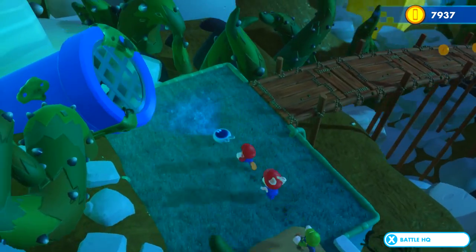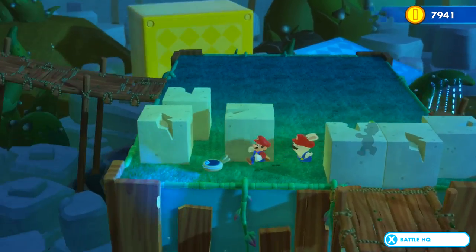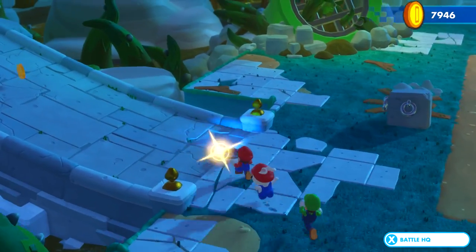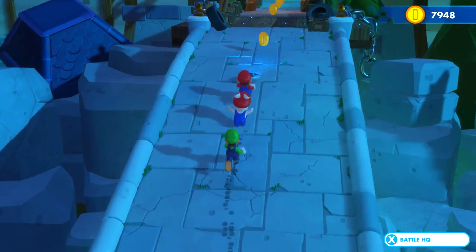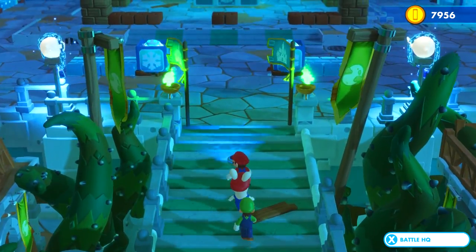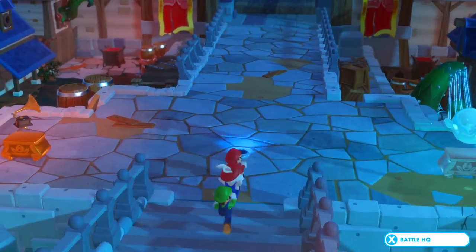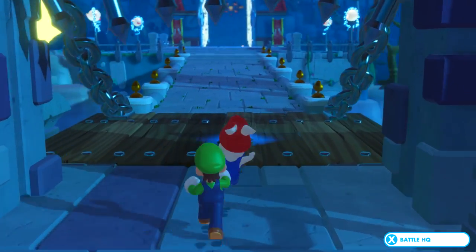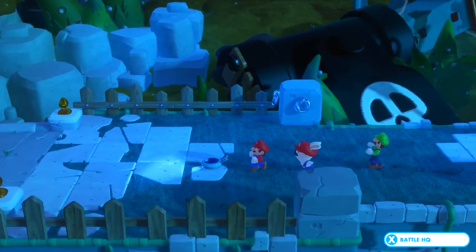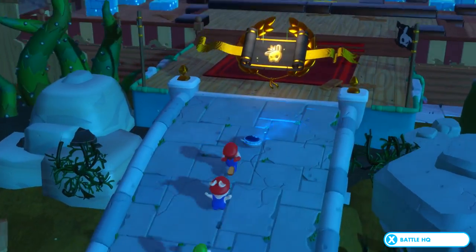We got a lot more skill points so we're going to have some pretty good abilities as well. Any interesting Rabbid shenanigans going on in the world? Doesn't look like it. And then we have our smash area. There's that shortcut. I wonder which way the coins are leading us — probably not into certain doom. We already cleared this battle, so I guess it's on track to see the boss, which we have time for.